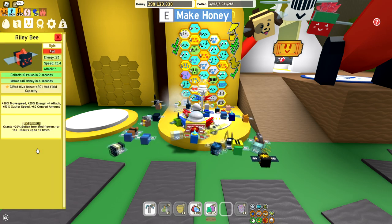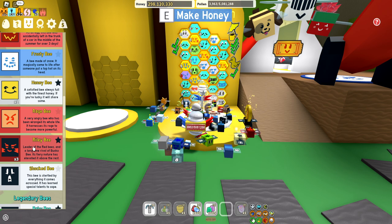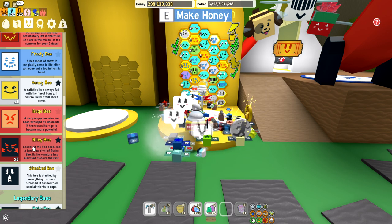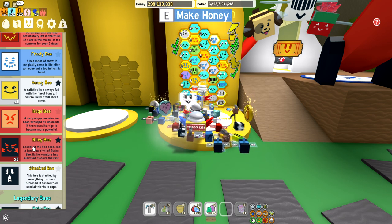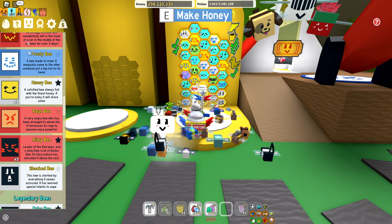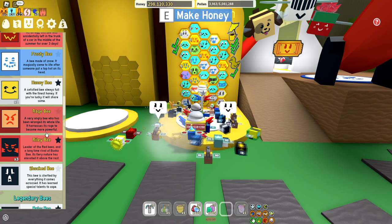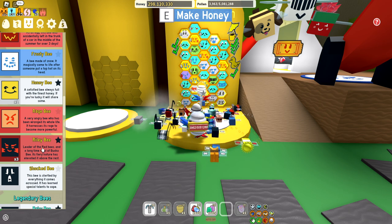Then we have Riley bee — red boost. Same goes for Riley and Bucko: they're really important for the boost. They are basically your boost generators for Bee Swarm Simulator. So just keep three Riley bees, three Bucko bees — that should be good. You can do 4-4 if you have a few more slots. But other than that, these are pretty good.